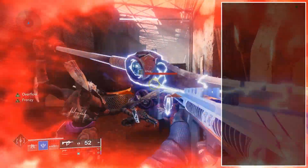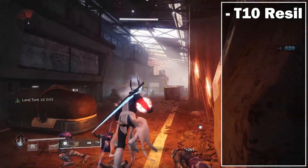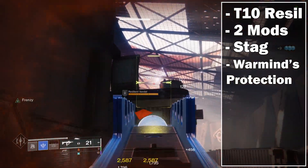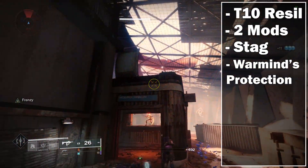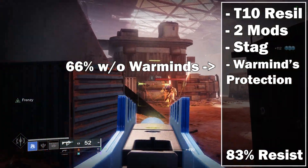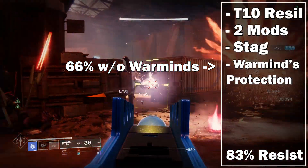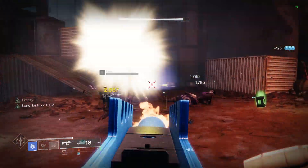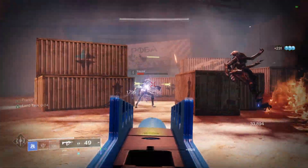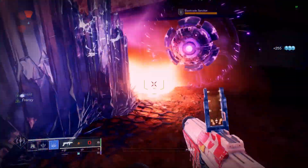A much more realistic and sustainable combo would be Tier 10 Resilience plus 25% from just two chest piece mods, a Stag rift, and Warmind's Protection. If a good amount of players are generating these, this would be a total of 83% resistance — still 66% if you didn't even use Warmind's Protection, which is still wild. You can always swap Warmind's Protection for something like Whisper of Chains on Stasis Renewals, if a Hunter is nearby, or even something like Spark of Resistance when that comes out and get nearly the same results.